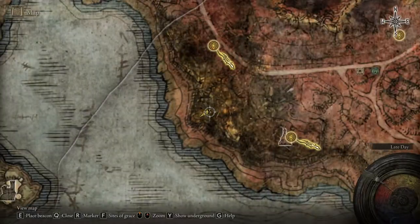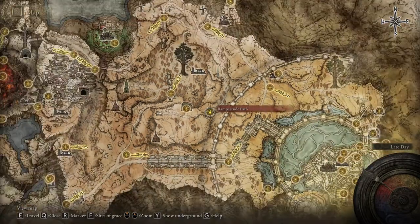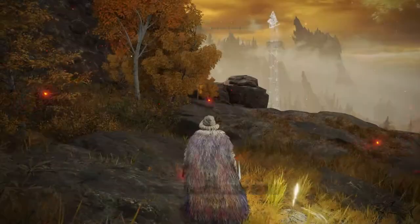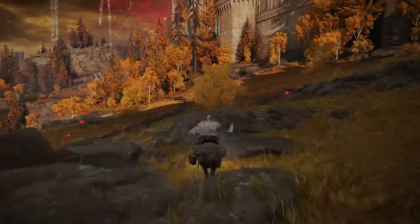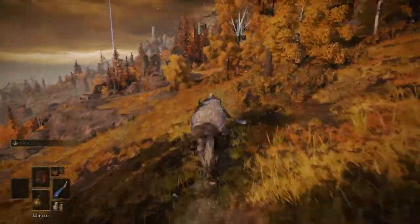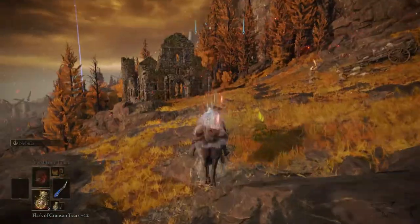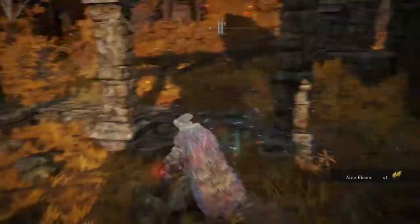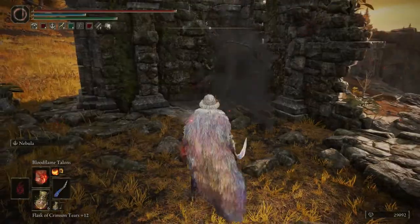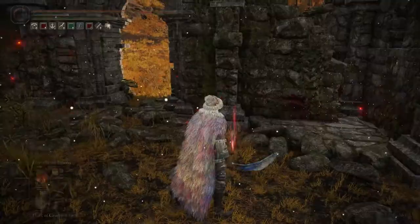Let's go to the fifth one. This is the exact location where you want to be. You will have to be at the edge of the capital, at the rampart, at the outer wall. You have to pass the Grand Lift of Dectus. From the location you just saw on the map, you'll want to travel along this road. You'll see some ruins. This NPC was really easy to beat — I put in a magical sword and didn't let it transform. I just cast all my spells really fast before it had the chance to attack me. And this will be our fifth one.